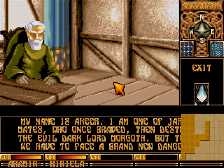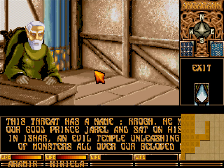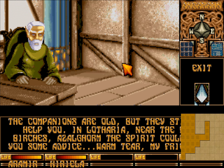My name is Akir. I'm one of Jarell's mates who once braved then destroyed the evil Dark Lord Morgoth. But today we have to face a brand new danger — this threat has a name: Krog. He murdered our good prince Jarell and sat on his throne in Ishar, unleashing an evil temple with hordes of monsters all over our beloved land. Now the time has come for revenge. If you manage to destroy Krog, you'll be able to use Ishar's tremendous powers and soon reign over the whole kingdom. The companions are old, but they still may help you. In Lotharia, near the four birches, Algorum the spirit could give you some advice.